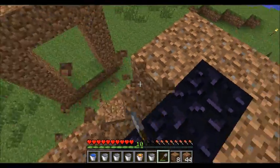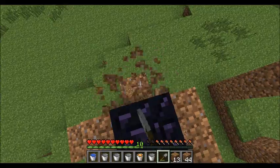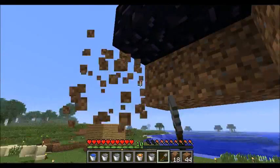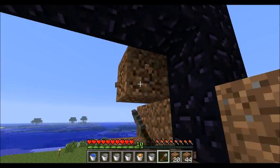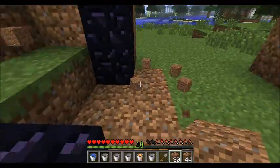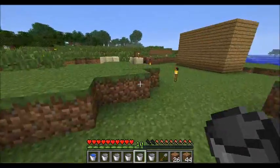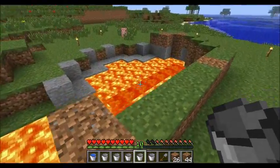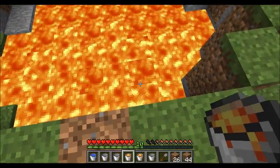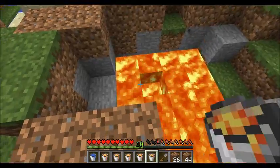Let's just get rid of some of this. If you're doing this on a survival world, you can follow this method, or you can just do it in creative mode. As you can see, I've already got pretty much another portal sorted out. Just bear in mind, if you like your lava pits to look nice, this is gonna make them look like shit.